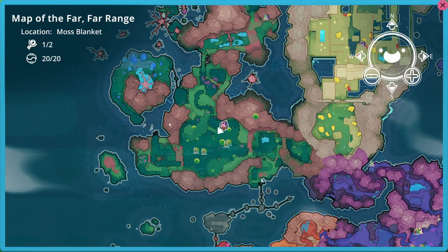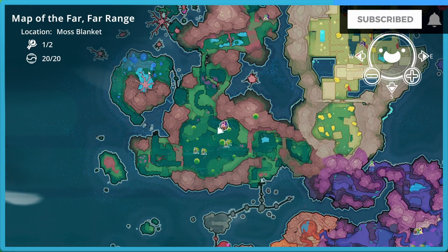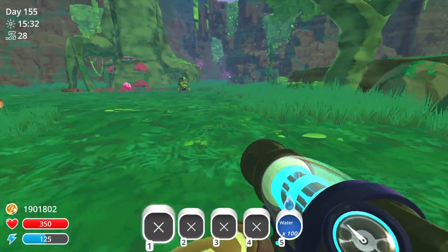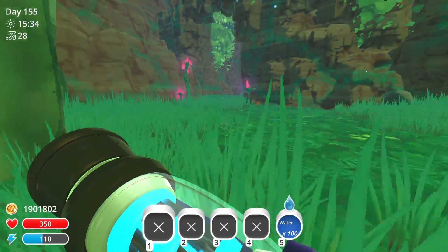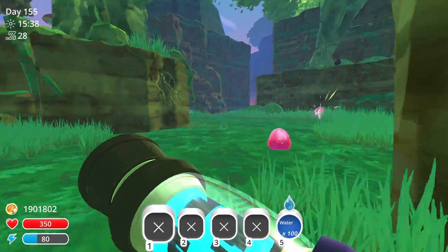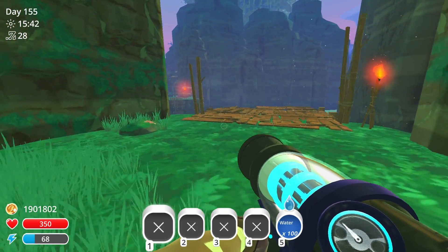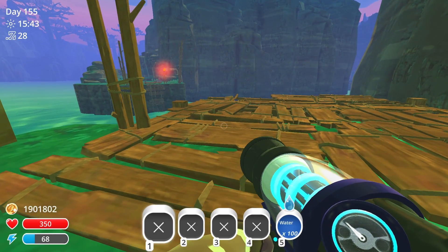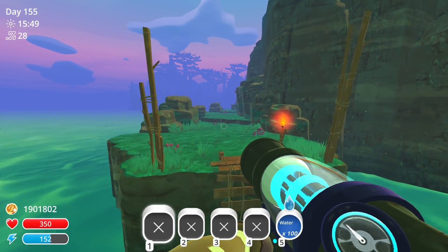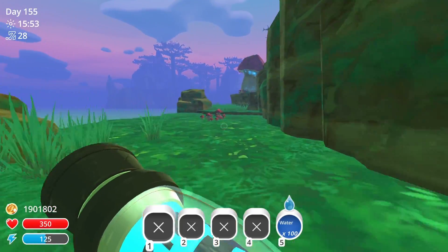We are over here in the big central area and we need to go over to this island. The easiest way is to head towards here. You can find some honey slimes and boom slimes and stuff like that. We're just going to conserve our energy for a second, then hover over to this side and follow the roads.